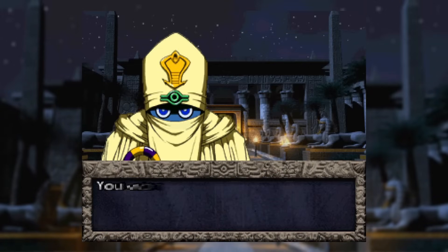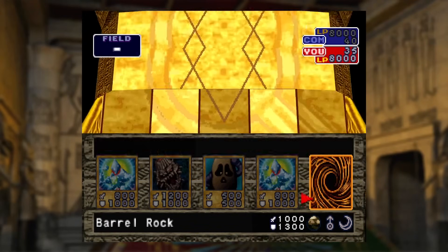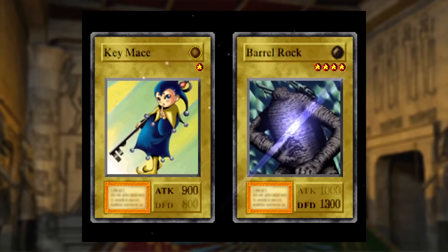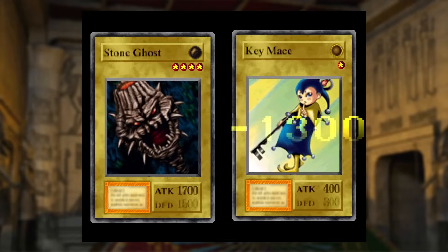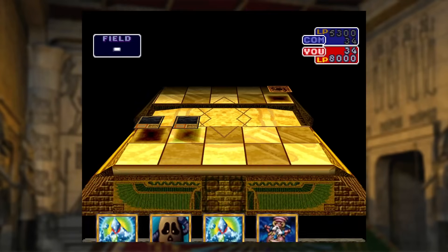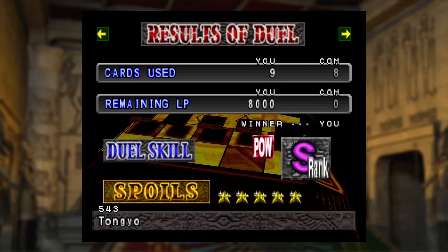With no need to save, I head straight to the duel grounds to take on Tiana and the villagers. I set Barrel Rock in defense; Tiana tries to attack with Key Mace's Sun Guardian Star. I summon Stone Ghost, set it to Mercury for a boost, attack Key Mace, and let Barrel Rock attack directly. After a couple more turns the duel is won, netting another 5 star chips and Tongyo.